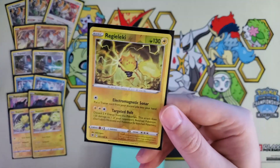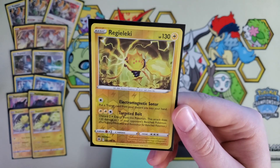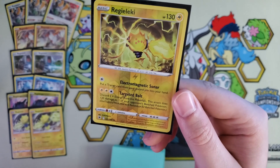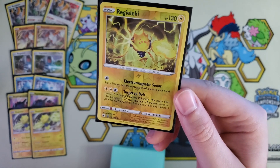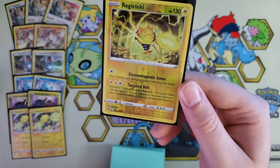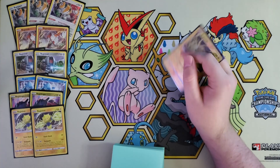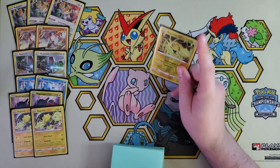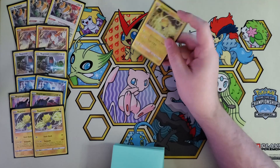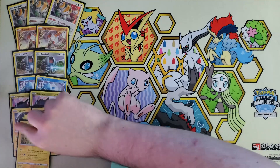And the last Regi — this Eleki does have 130 HP though. You've got Electromagnetic Sonar: put a Trainer card from your discard pile into your hand, so it doesn't have Regigate. And you have Targeted Bolt for two lightning and a colorless — discard two lightning energy, it snipes 120. So this could be a game ender: if you need to go through a single prize or a V-Max, you can just snipe that last little bit for the game with that Eleki.